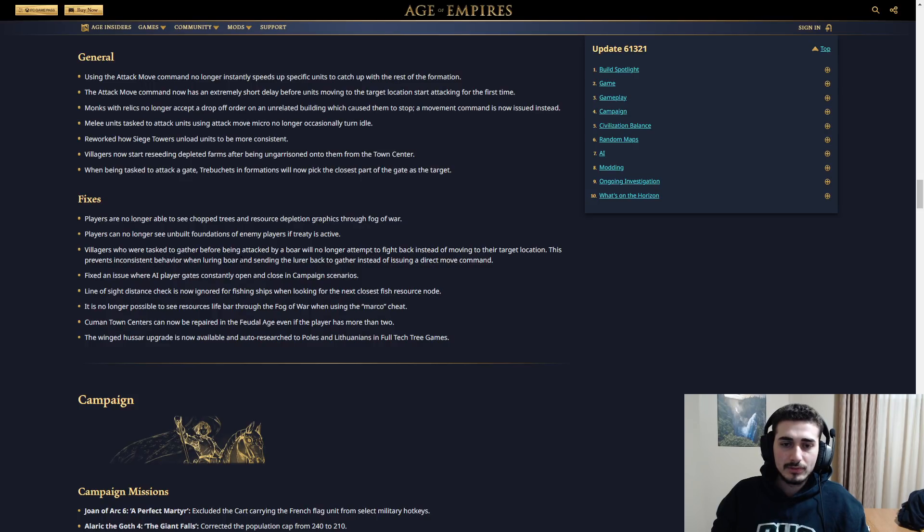Villagers who are tasked to gather before being attacked by a boar will no longer attempt to fight back — this is absolutely massive. It's going to fix a lot of misclicks. Before, if you're running back from a boar and you click a sheep under your town center, your villager would attack the boar once it gets hit again and just stand still and die half the time. Now if you click the sheep by accident, no problem — he's still going to go to the sheep even if he gets hit. Amazing change.